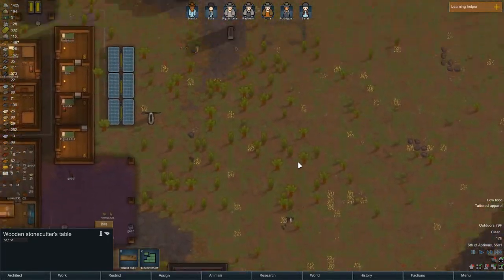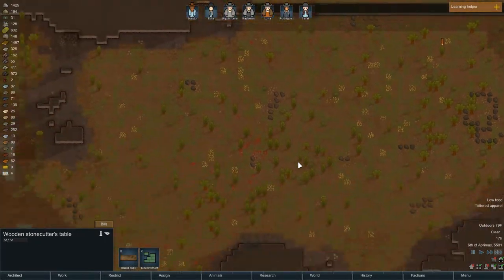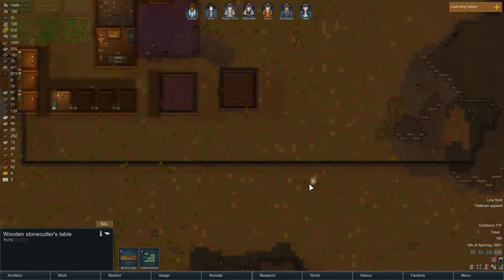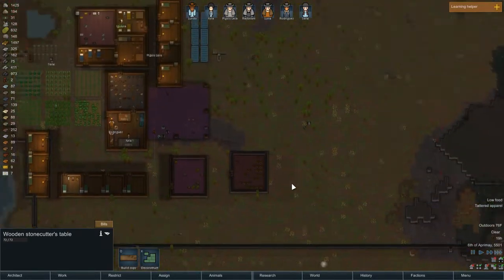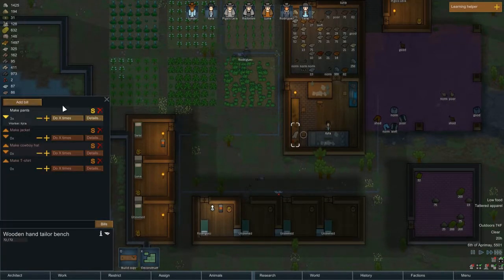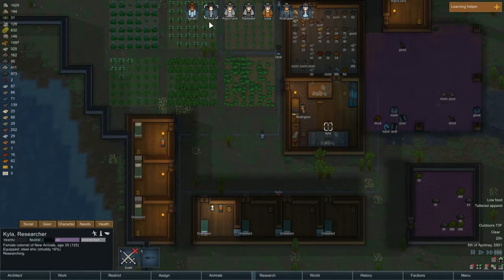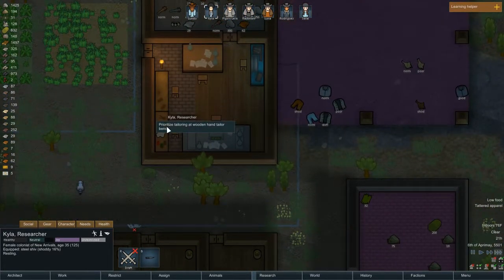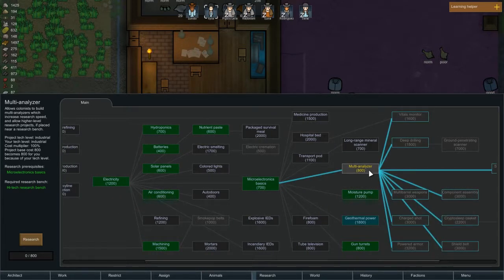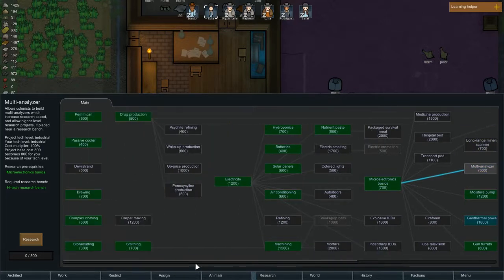Research: geothermal power, because I think I got a geothermal vent in here. Don't we have a geothermal in the walls? No... I'll research it anyway. So she did one more pant but that was it — she's again prioritizing research. Come on, make the pants honey. I should look ahead — what else do I need soon? The multi-analyzer just speeds up research. I'm not too worried about research speed since she's pretty good at it.